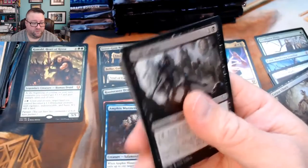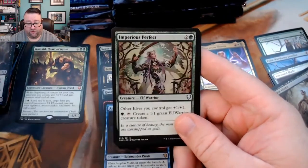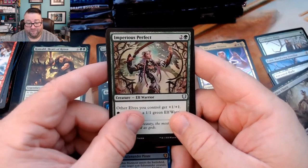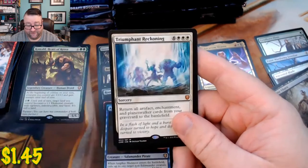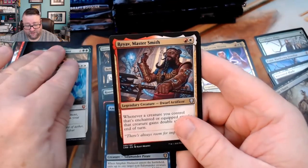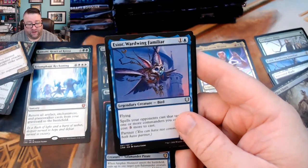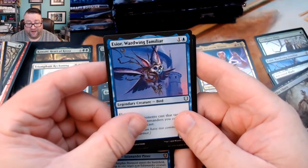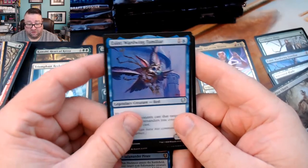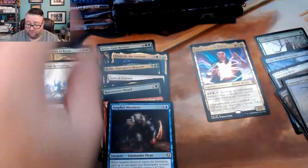We got a Null Caller, a Lightning Rig Crew, an Imperilis Perfect, and then a Triumphant Reckoning — okay, not the mythic we wanted but not bad. We had a Ray Master Smith — I'm knocking cards over — we got an Esior Ward Wing Familiar and then a foil Lumengrid Gargoyle.